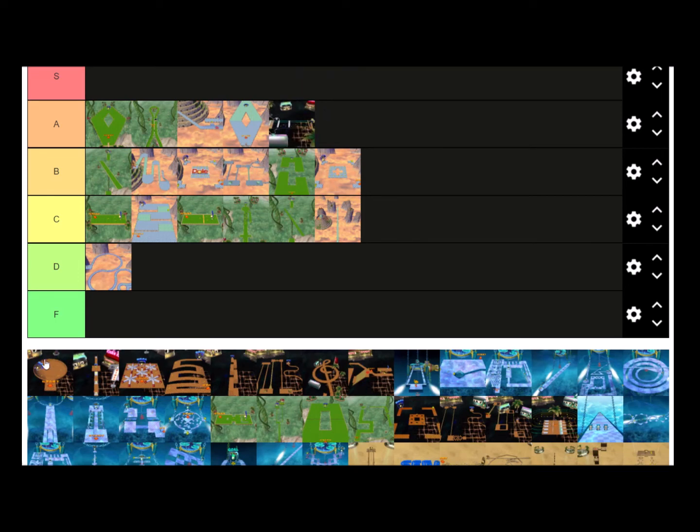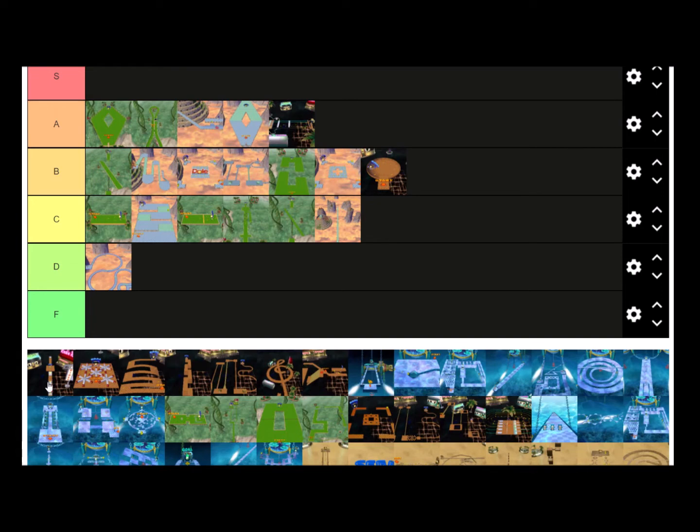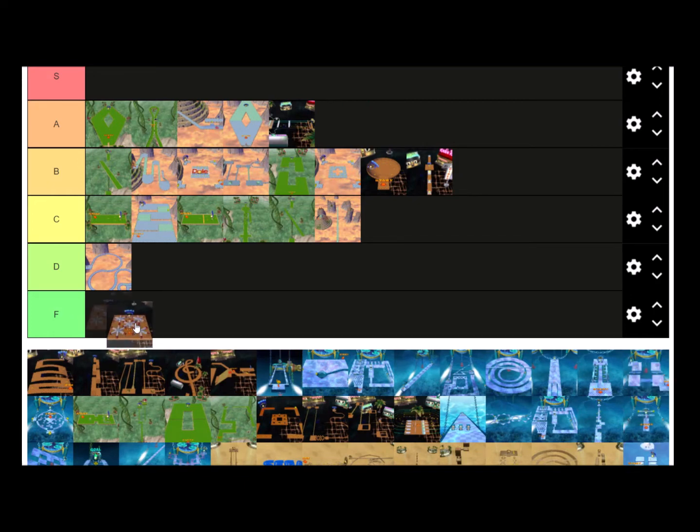Bowl is pretty basic — just your average bowl. B for Bowl. Jumpies is a very easy level — it's pretty fun to use the things to bounce you up. B tier. Stoppers I do not like — it's just jamming bars everywhere that block you off and can throw you off. Taking the outside path isn't even much better. I'd put Stoppers in the F tier because it's gross.